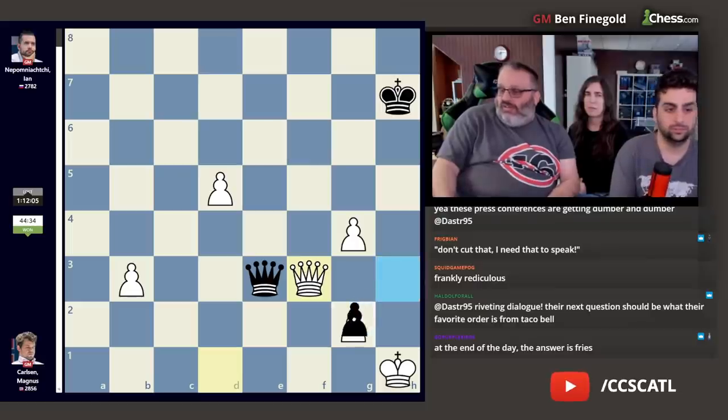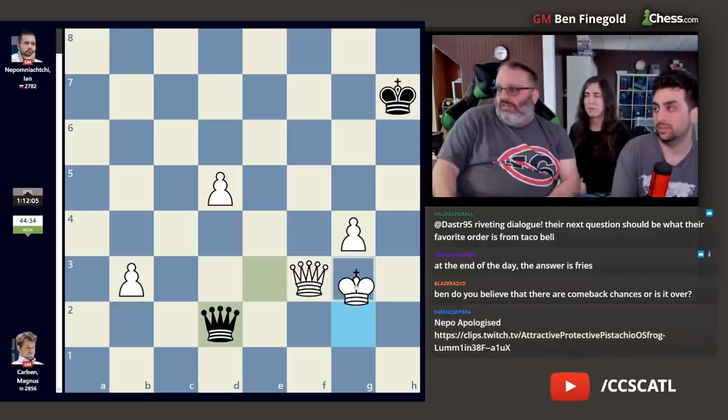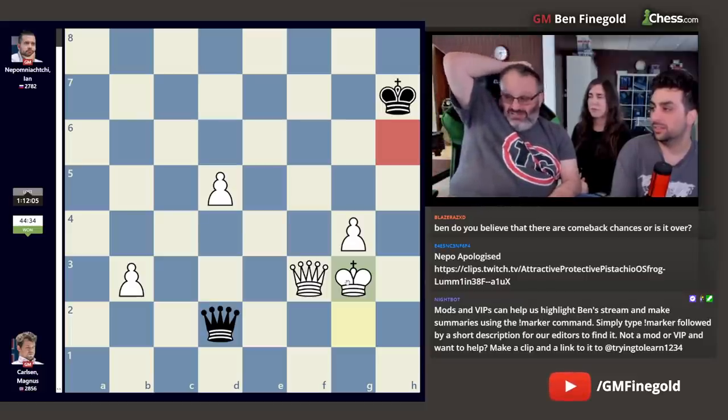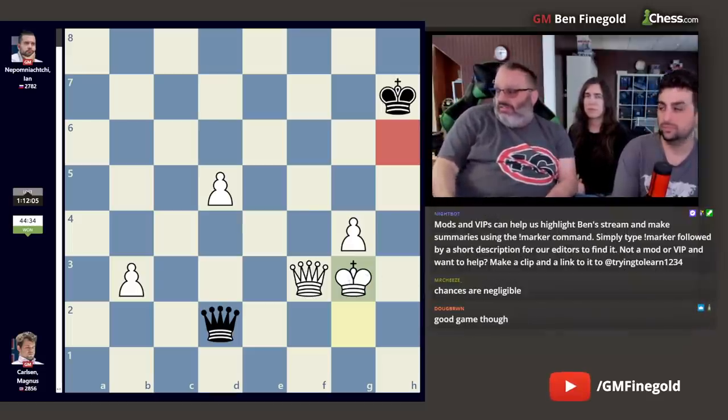Jan resigned here. He can win a pawn, but there are no checks once the king gets to h3 or g3. Three pawns up — Jan decided three pawns down was bad, so he resigned. That was a good game by Magnus. The engine says Magnus played 99.1. Queen e3 was a little inaccurate, probably. This is the worst cap score in this match for a player: 89.6. The final position was queen f3, and Jan resigned. b5 was an incredible blunder — not that he played perfect before that, but b5 just loses the game.